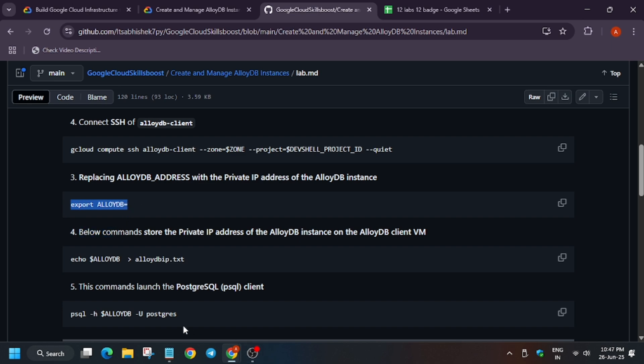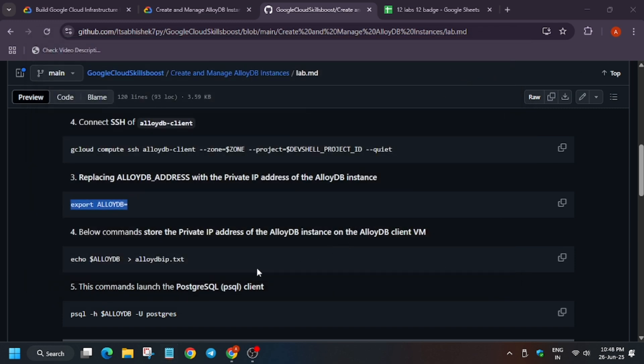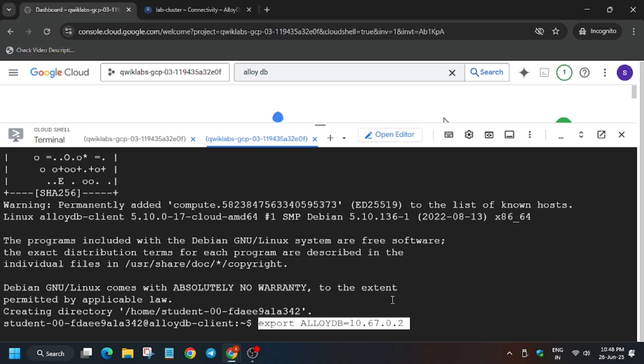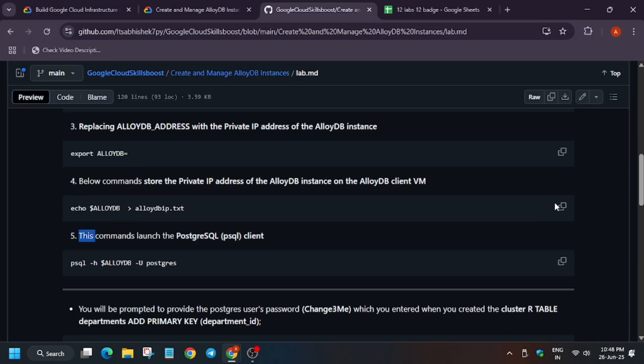From the GitHub repo click on 'export ALLOYDB equal to', come back here and paste it, then select all and close the notepad. Come back to the Cloud Shell and open the second shell, then paste it there.